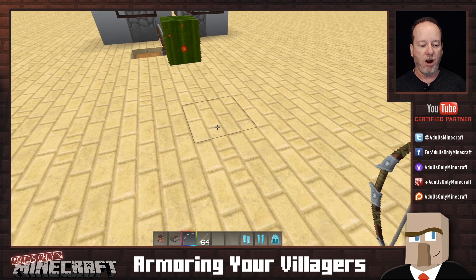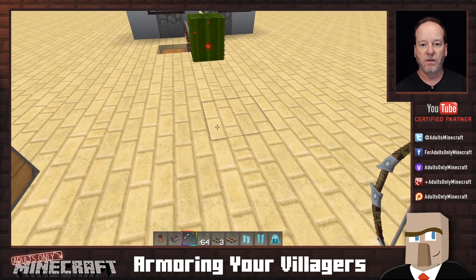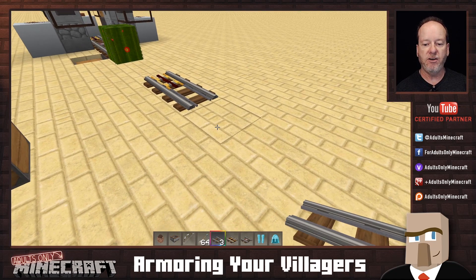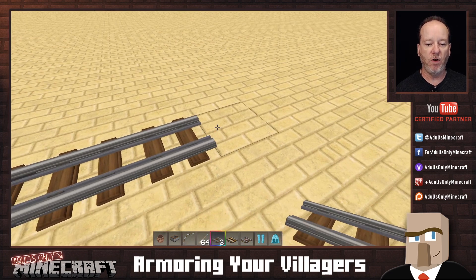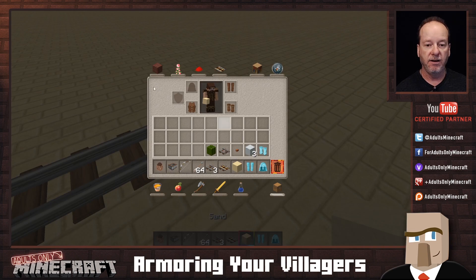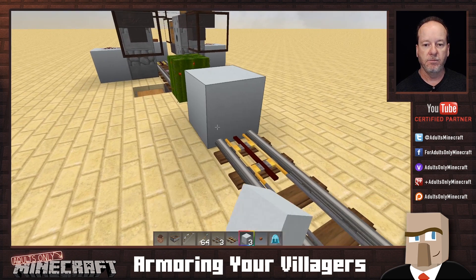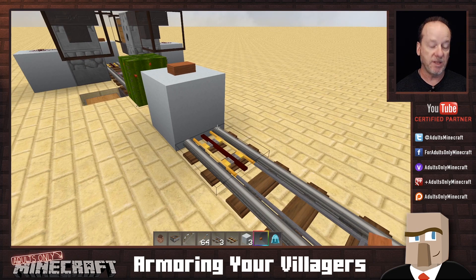Let's first lay down our rails. We'll start with our powered rail, put a regular rail next to it, and then put our detector rail — this is the one that detects when the minecart is over the top of it. We'll put two more rails down here. Now we need to plant our cactus, and of course cactuses need to go on sand, so we'll place the cactus right at the end. On the other end we put a block with a button. When you hit the button the powered rail lights up and that's what sends the minecart on its way.